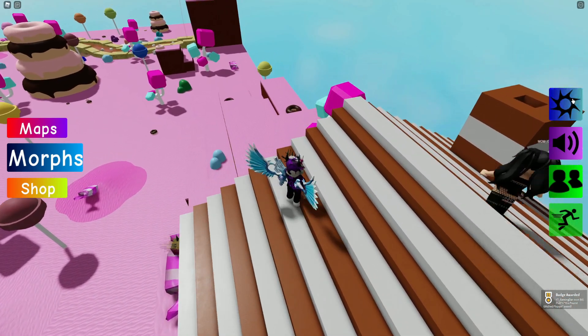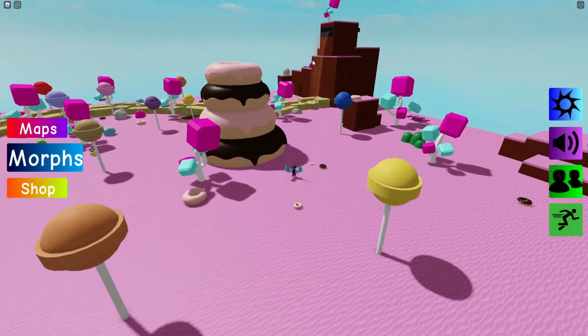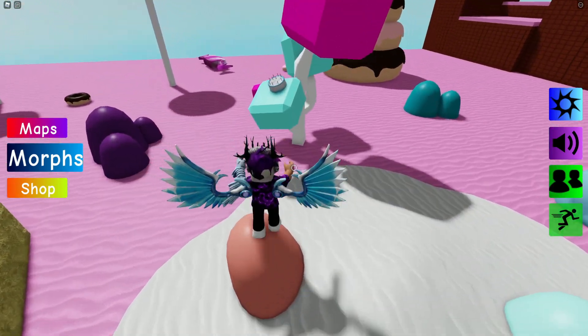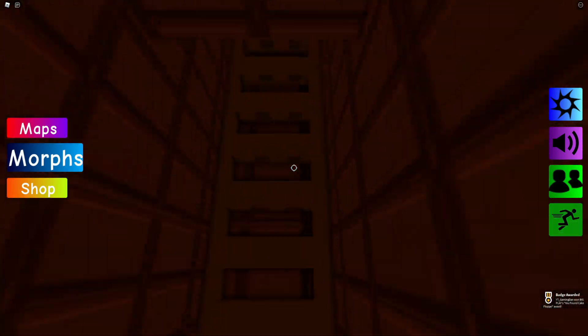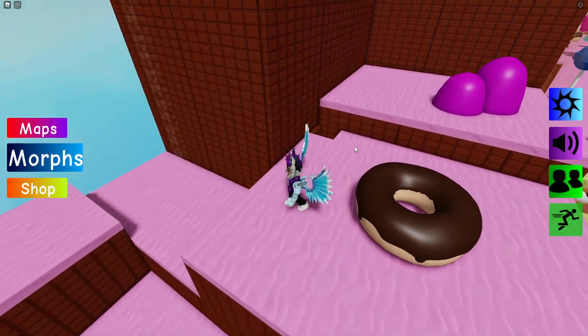Go back to spawn, then head all the way over to the chocolate waterfall. Jump up here and this is the Cake Flopper — that is definitely making me hungry! I probably shouldn't have played this game just before lunch.